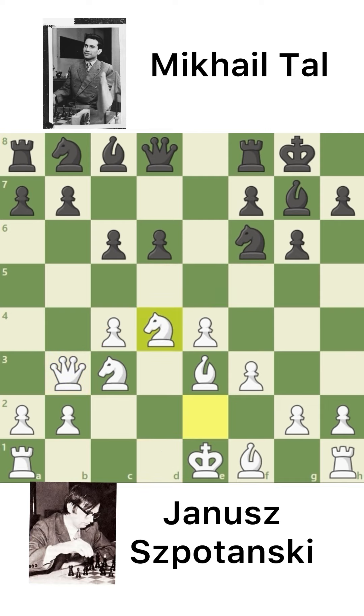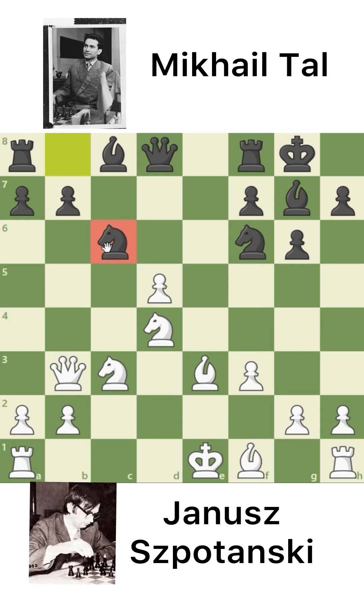E captures, Knight captures, and D5 asking for a trade. C captures, C captures, and D captures. And Knight to C6 — this was a big blunder by Tal. I don't know why he played this.